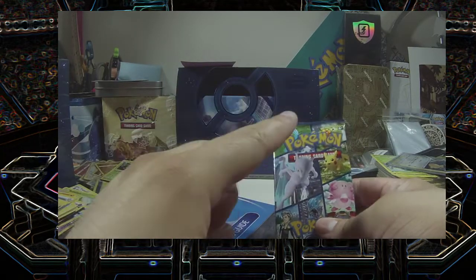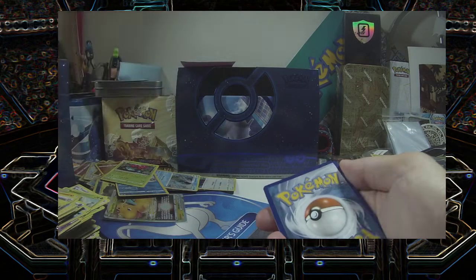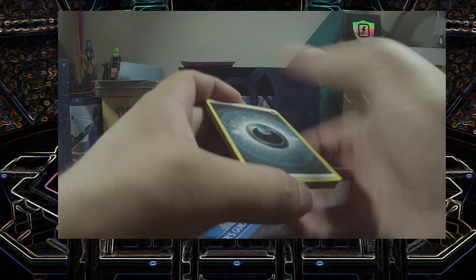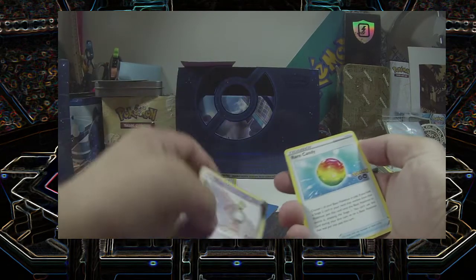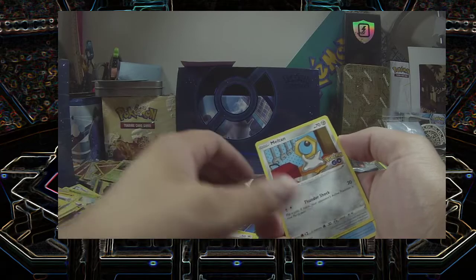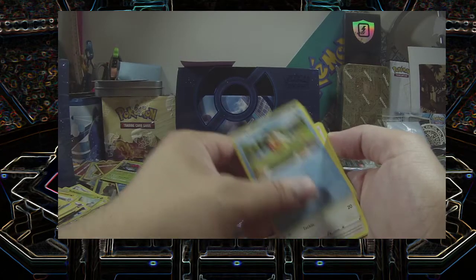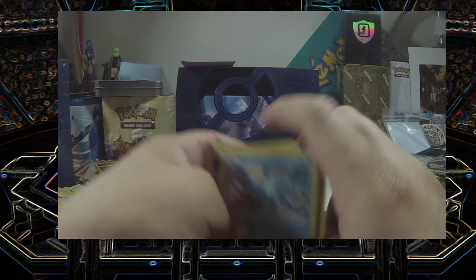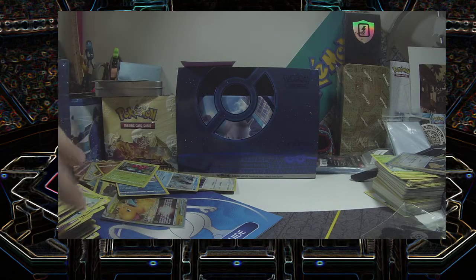Last pack, let's go — easier to open. Hopefully it's something good. Cards: Energy, Zatu, Rare Candy, Slowbro, Bulbasaur, Pidove, Meltan, Magikarp, Eevee. Reverse Noivern, and an Articuno. All duplicates. That's all.